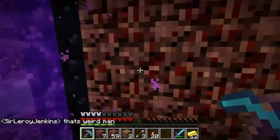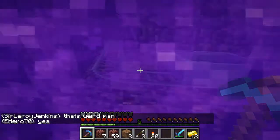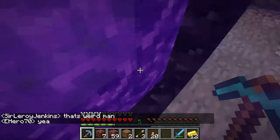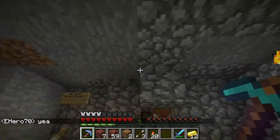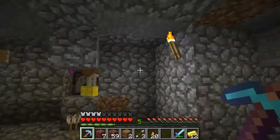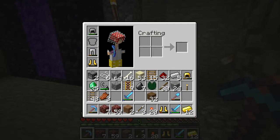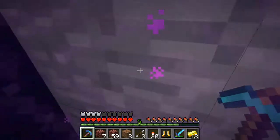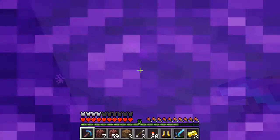Alright so we're here at the end of that tunnel finally. I don't know if I showed y'all this or not — I set up a skeleton farm. It works okay and it's right under a lava pool so it's kind of aggravating to decorate it a little bit. Got that set up finally so we can get some arrows.